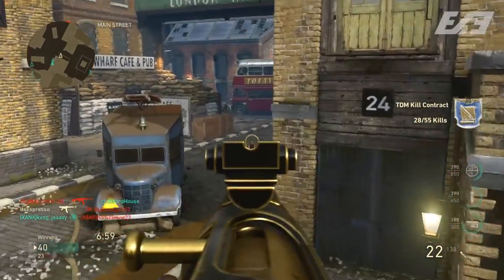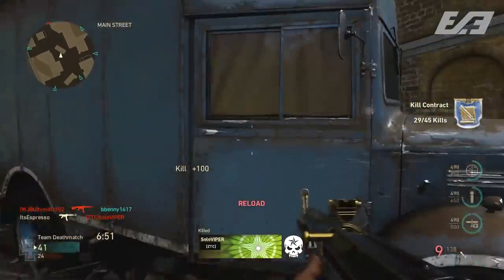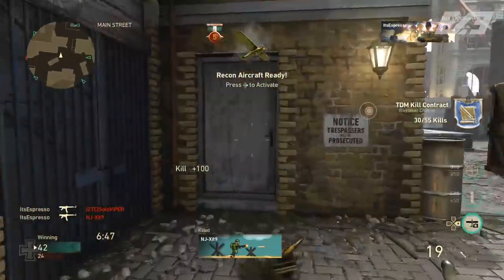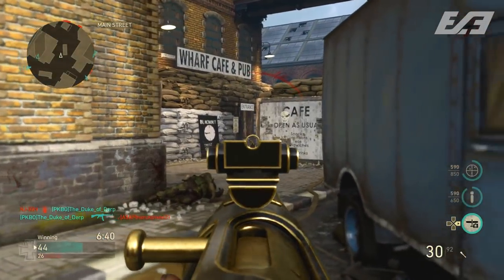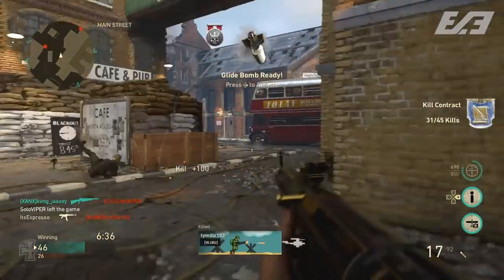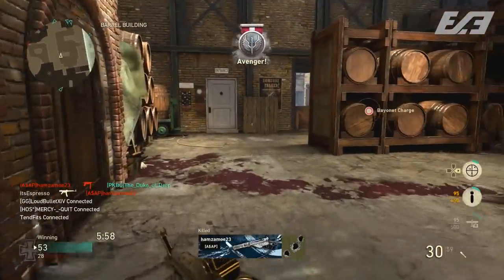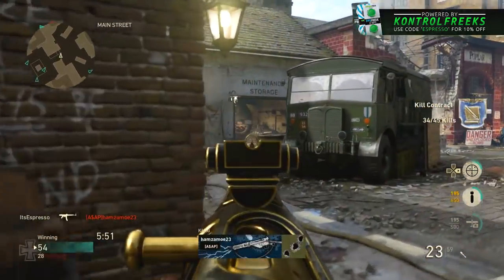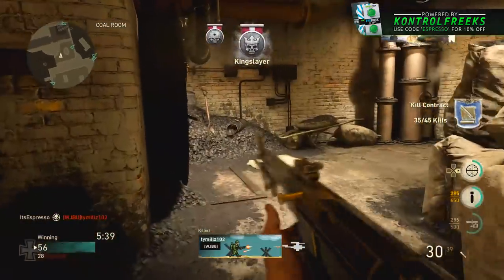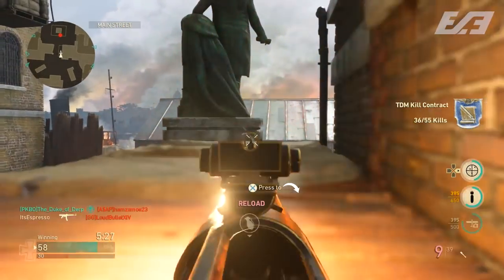For attachments on the STG, I run quick draw, high caliber, grip, and steady aim. Quick draw gets your weapon up faster, high caliber increases headshot lethality and removes an extra shot needed to kill, grip reduces recoil, and steady aim tightens the hip fire spread so you can compete in close quarters if somebody rounds a corner and you have to panic shoot.